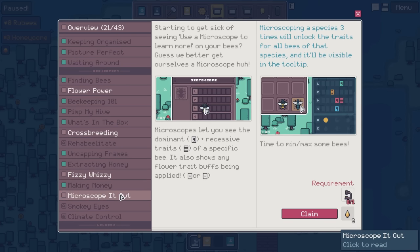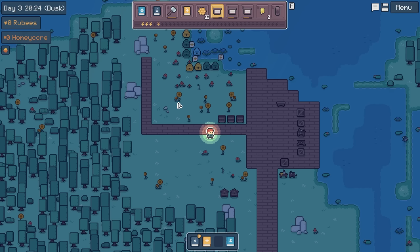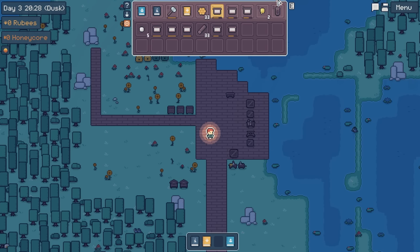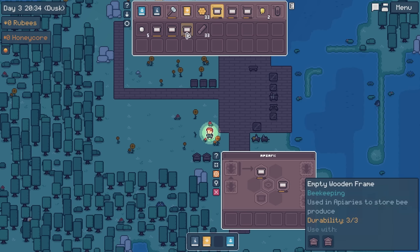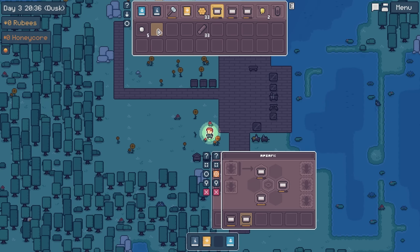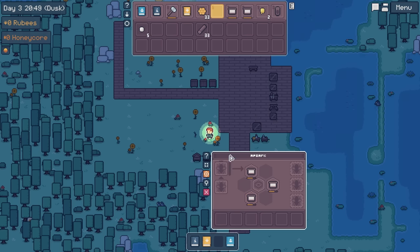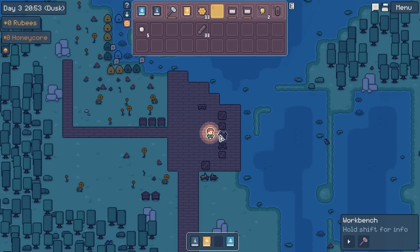There are multiple ways to make money - probably about time you start thinking about making money from all your hard-earned produce. Let's go ahead and claim that. What is this - glossy pearl? I don't know what I need a glossy pearl for. Microscoping a species three times will unlock the traits for all the bees of that species and it will be visible in the tooltip - that's super handy. We got the empty wooden canister - let's drop these back off so those are going to go back in there.